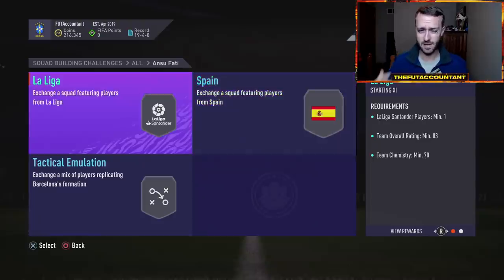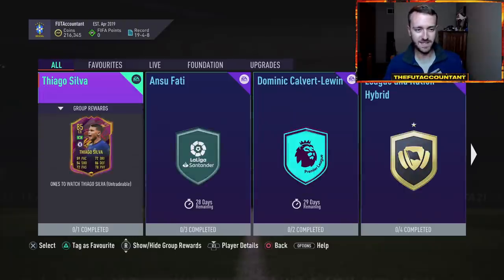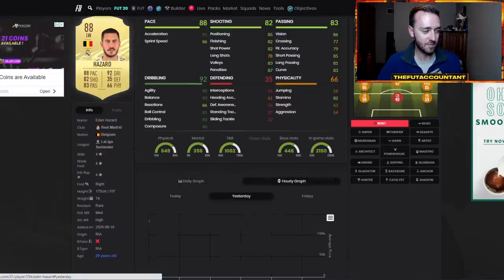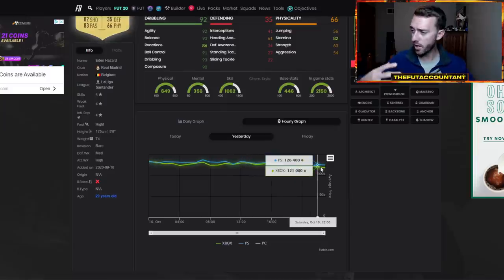Ansu Fati is around 170K, requiring 83, 85, and 86-rated squads. Think about what kind of player an Ansu Fati card would replace in somebody's team. This is a substitute card for someone like Eden Hazard. Eden Hazard took a price hit today because another left mid in La Liga came out. The graph doesn't look very drastic, but this is definitely something we can trade with on the daily when new player SBCs drop.